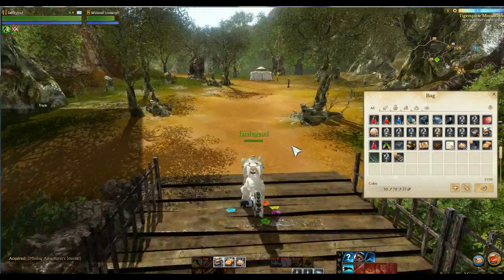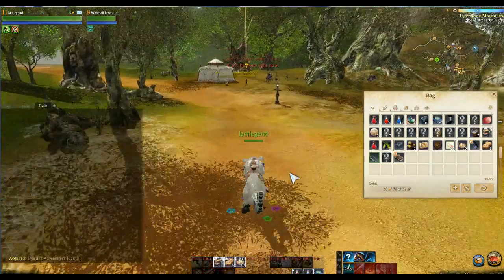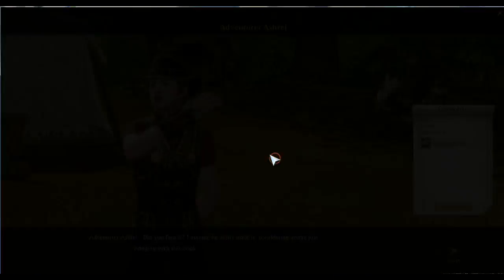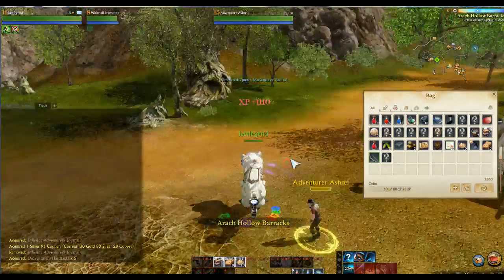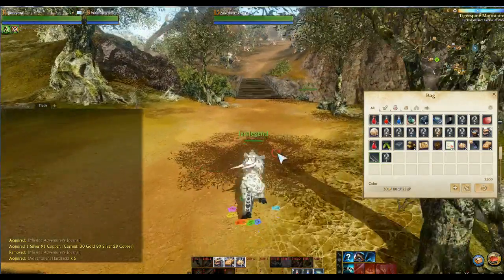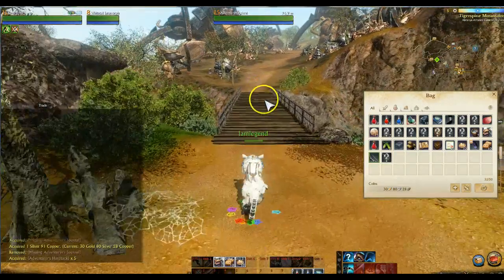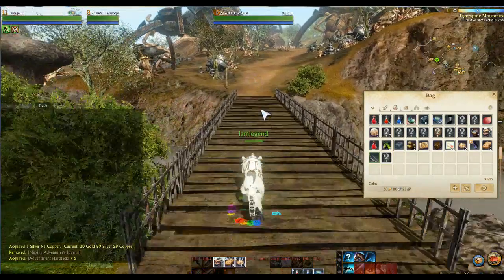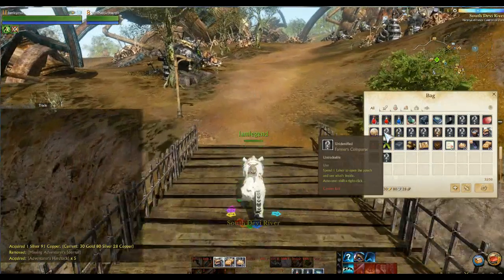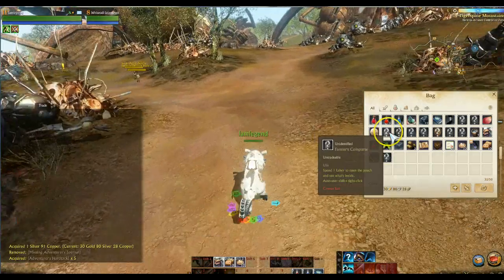Labor, in this game, is pretty much another gold currency. It also gives experience every time you spend it. You can think of labor as a currency you cannot really buy — it's the one currency most in demand, required for everything in the game. Spending it to open up coin purses is not a great idea. You need to conserve it, especially as a free-to-play player.